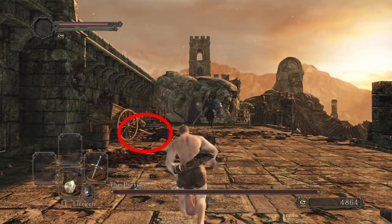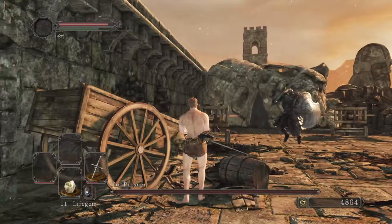When you enter the fight, you want to run over to the left where you see a barrel and a cart on the ground. When you get there, stop moving completely. The Pursuer will start to do his move where he zips over.